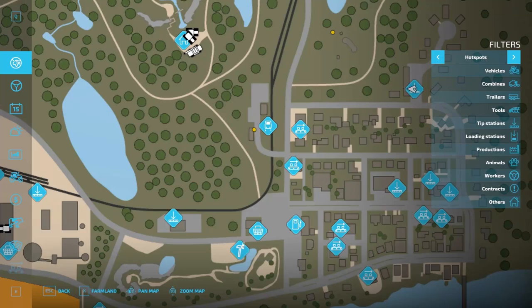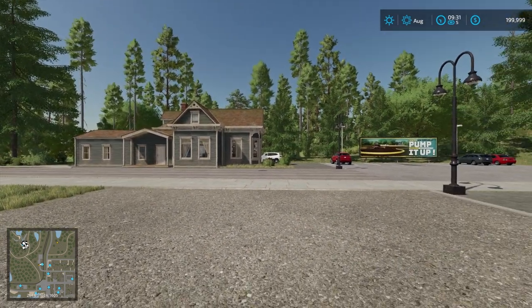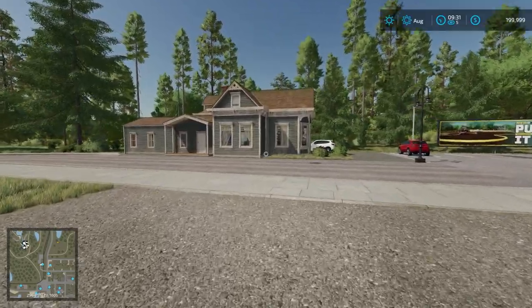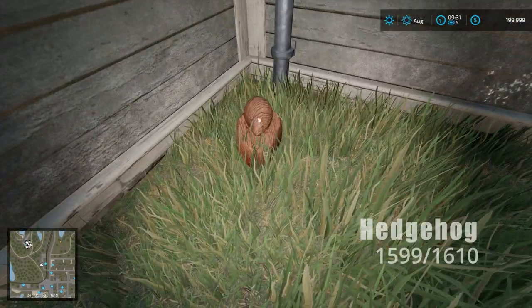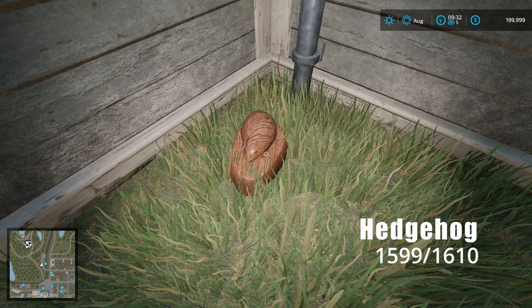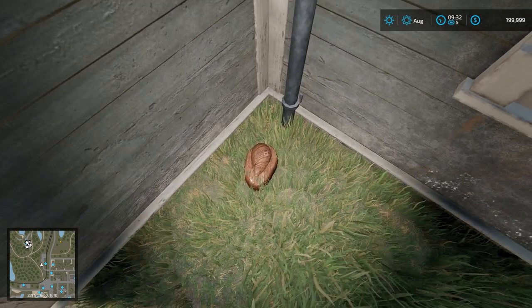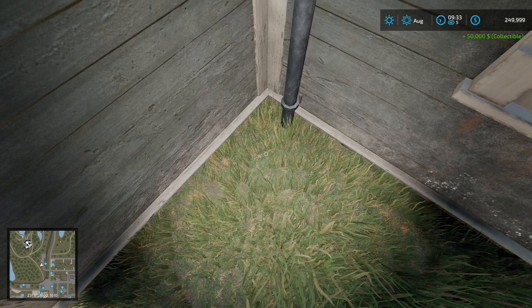The next collectible is easy to find too. Fast travel to the Rent-a-Train and right in front of you when you land, you'll see a gray house with a white car. In the front yard of that gray house, you'll find the Hedgehog sculpture at coordinates 1600, 1610. Somebody lost Sonic — we've got to get Sonic!